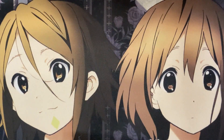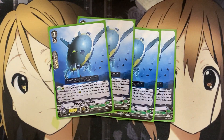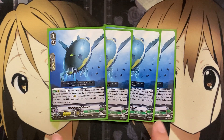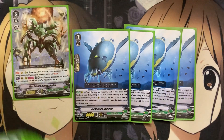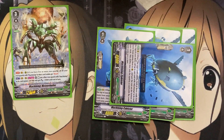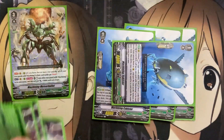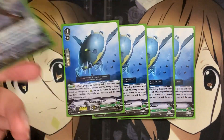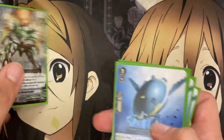I'm also running four of the new Machining Cy Bister. On rear, when rest by your card's ability, look at three cards at the top of your deck, call one card with Machining in its card name from among them to rear, and put the rest on the bottom of your deck. This ability may only be used by a card with the same name once a turn. If you rest your Cy Bister with Machining Meteor Bullet — giving Meteor Bullet the plus 10,000 — you can then check the top three of your deck for another Machining card. It's that much more search power, and I still like to run four to see this search play more often.